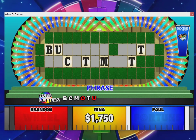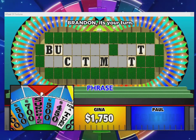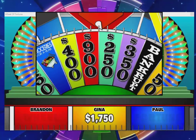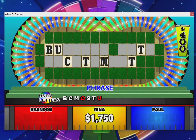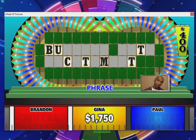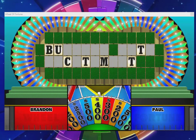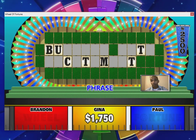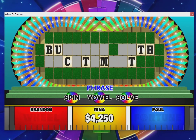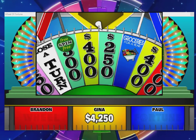They cut the budget a little, give out less, but keep more money in their pocket — just saying. Paul gets a chance for the groceries for a year prize but it stays in the wheel. My turn — I land on four hundred, ask for an R — no R's. Gina lands on the big money twenty-five hundred dollar space and manages to cash in. She's up to forty-two fifty and spins again, picks up two-fifty. She calls a Z — which pretty much gives away the puzzle — then hits the bankrupt. Paul takes his turn and gets two hundred.